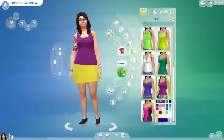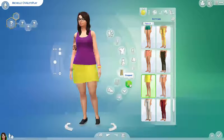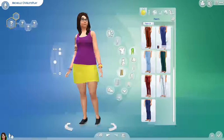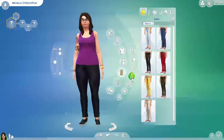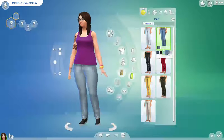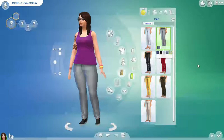Now we're going to look at bottoms. I'm a big jean person and I like yoga pants. Kind of like these but black. Maybe I'll put jeans on after all - I keep changing my mind. Put like a lighter wash - oh, there we go. That looks kind of like something I would wear.